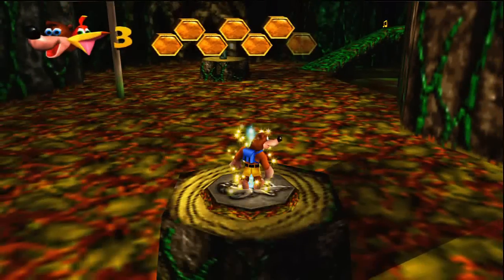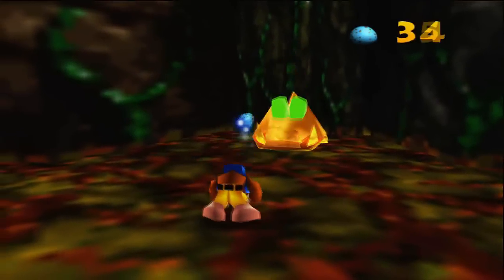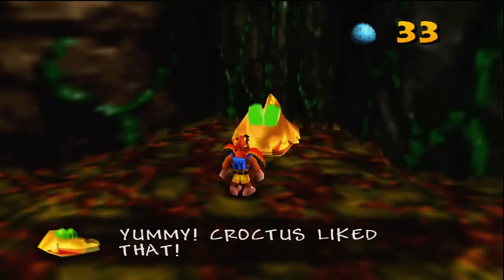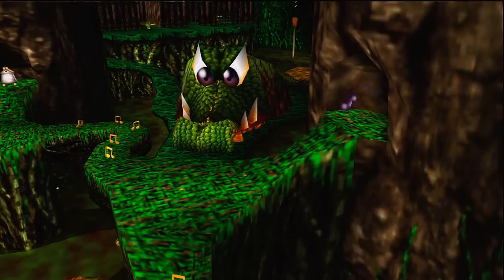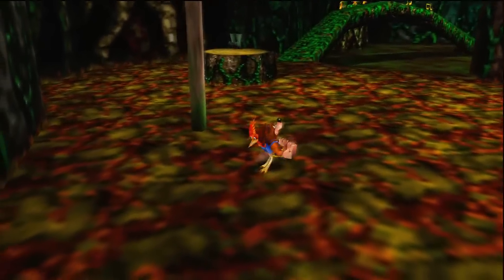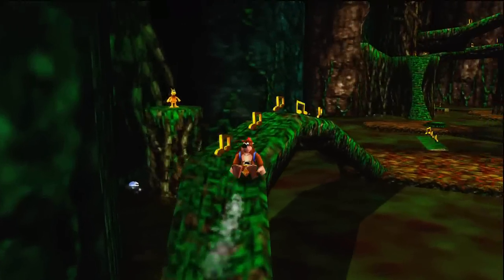Now that we've taken care of that, we can go ahead and do the level. The first Jiggy we have to go for is this thing right here - you've got to shoot eggs into this golden crocodile, and it'll teleport to different areas around the level. I think there are five of them you've got to find and shoot eggs into, and once you do, you get a Jiggy.